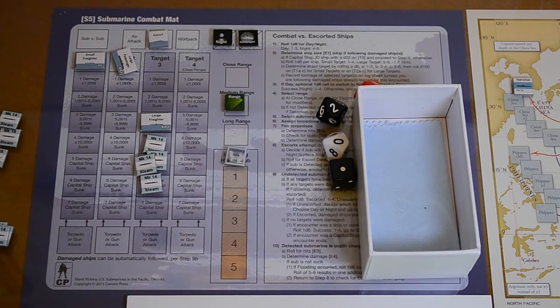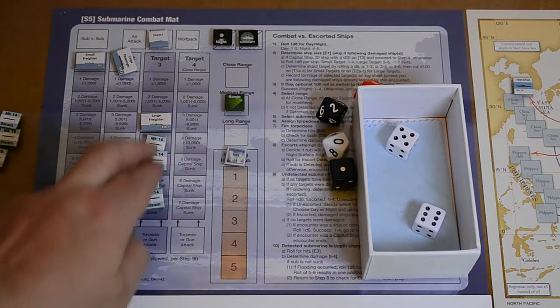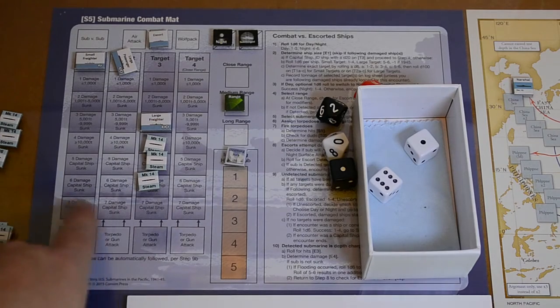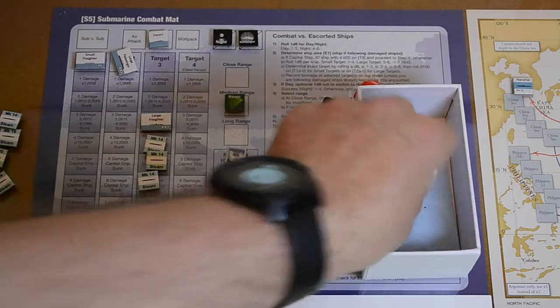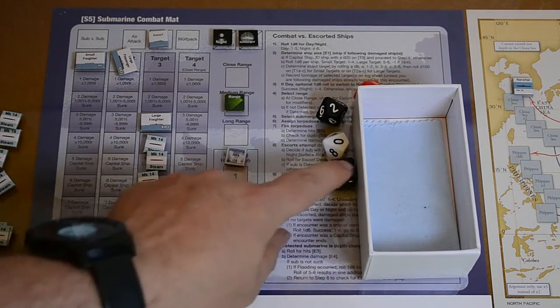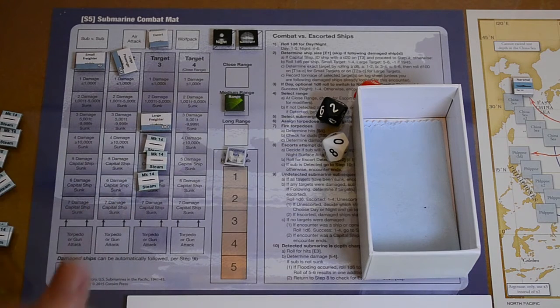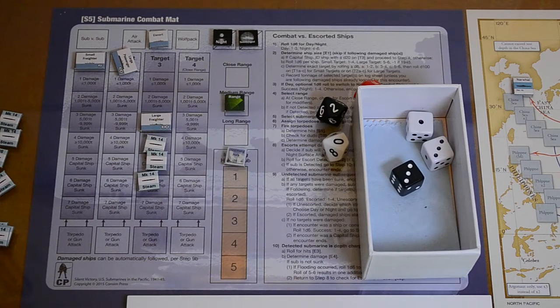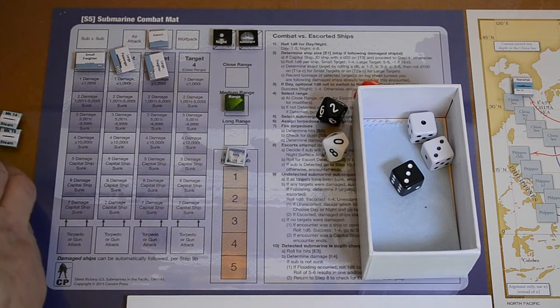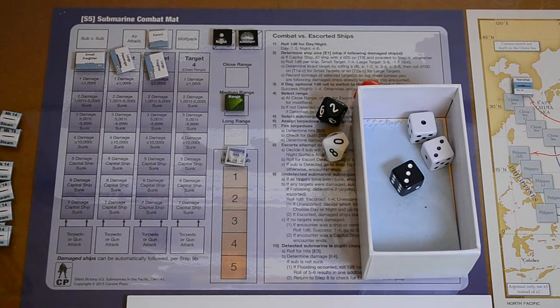Two torpedoes on the second large ship — three or more to detonate — we get two hits. Only one dud — wow, that's impressive. Damage chart: rolling 1d6 for all three hits at the same time — one, three, three. One torpedo alone does four damage, so that ship is also sunk. Fantastic start — that is 14,100 tons in the book already. This could be my lucky day.